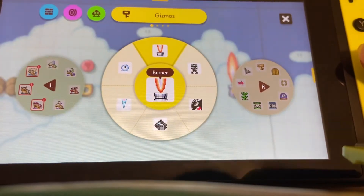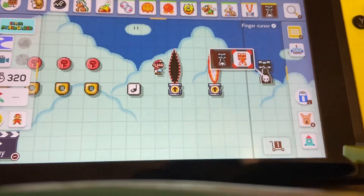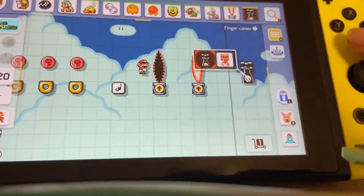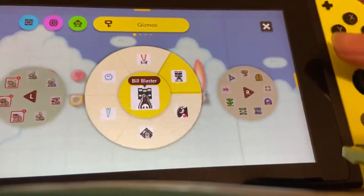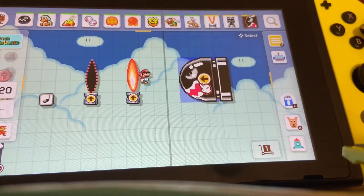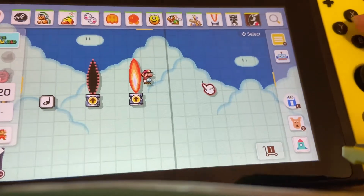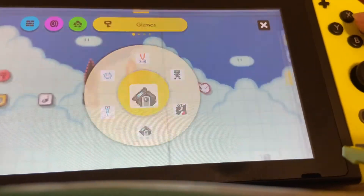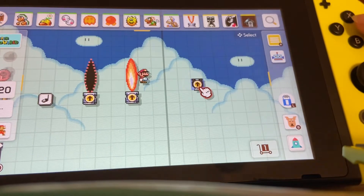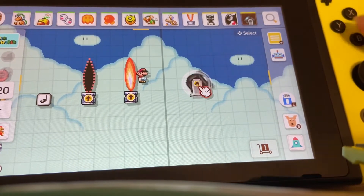You've got your bill blaster, which you can make into tracking bills or just regular bills. Tracking bills will follow you wherever you go. You have your banzai bill, which is just a gigantic bill that can go multiple ways. You've got cannonballs — you can just click A and it'll change the direction they go.